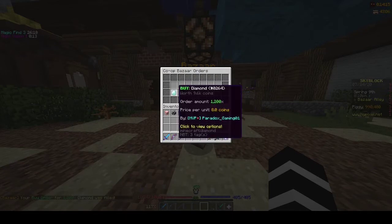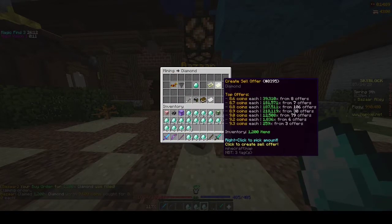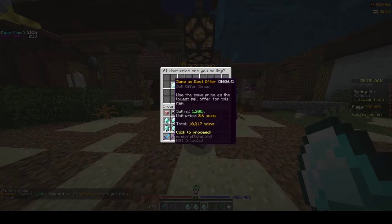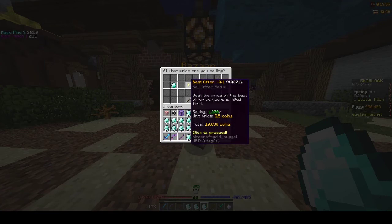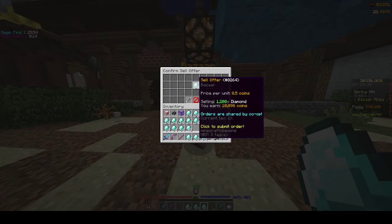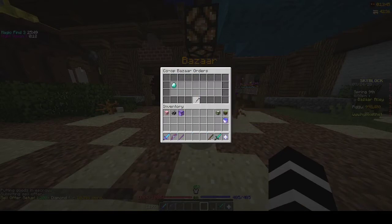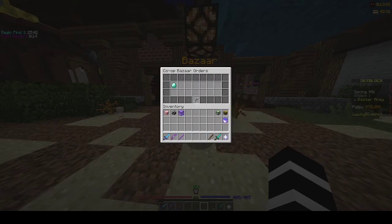Once your order is filled, claim the diamonds. Then press sell order and go best offer — or same as best offer. You make more money with best offer, however it normally takes longer, so it's better to do best offer unless lots of people are buying and not many are selling. That's how you make money. I'll prove I started off with one million coins and once this fills I'll come back and show the profit.